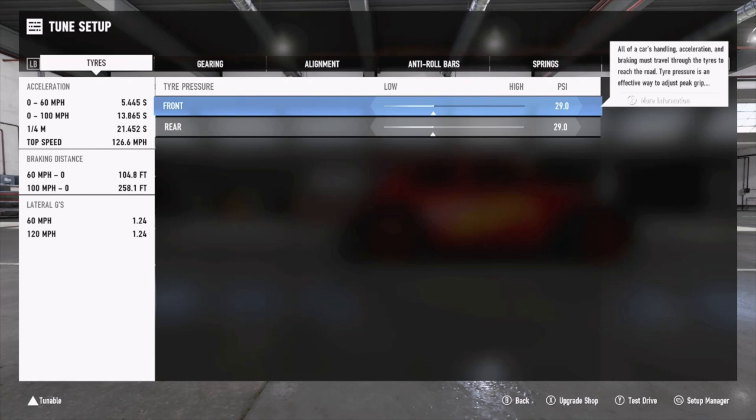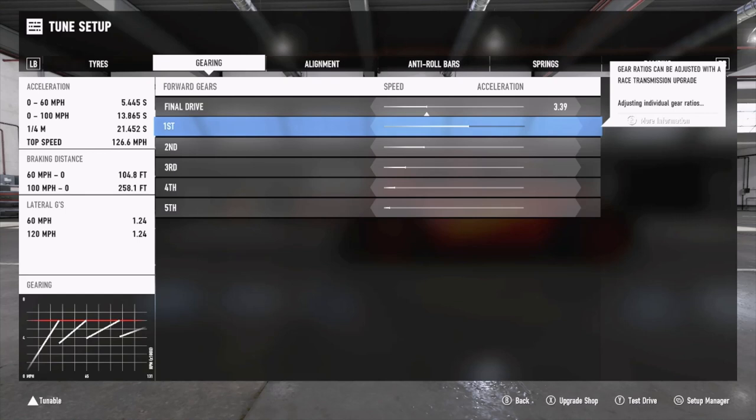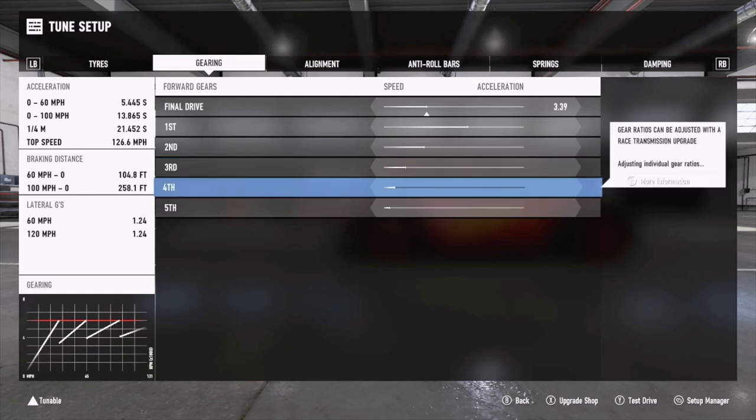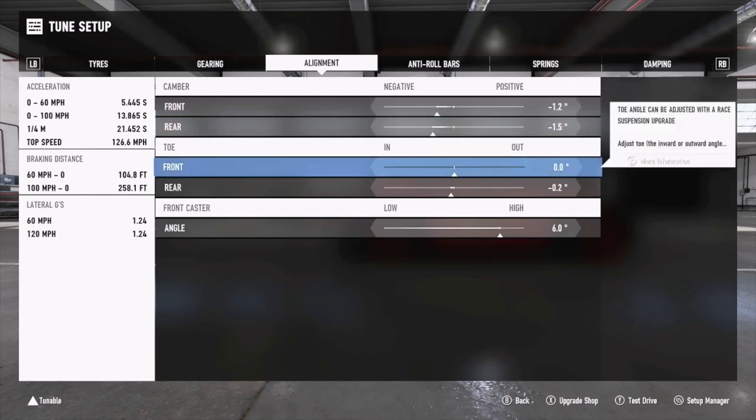Now for the tune. Tire pressure is 29 front and 29 rear. For the gearing, we've just moved the final drive to 3.39 - initially it was all the way at 3.99 so you had to use all five gears. I found with this car you lose so much with every additional gear change, and because the power band stays high for a long time, we're just utilizing first, second, and third gear. Fourth and fifth are not needed around these tracks, though you can use them on longer circuits.